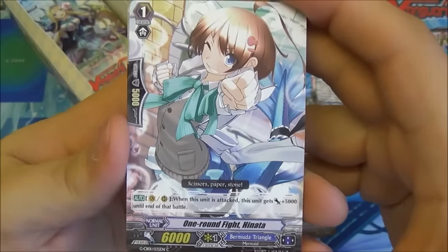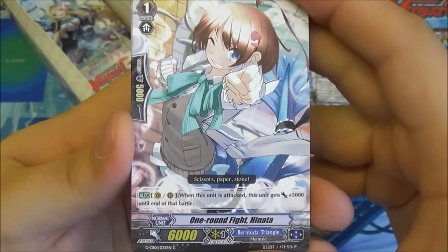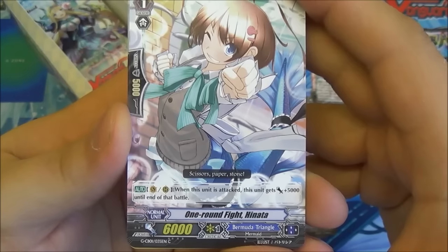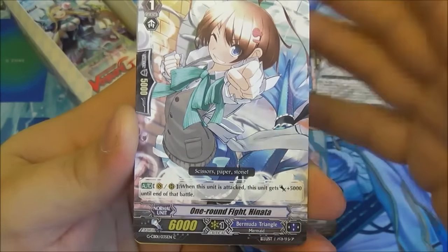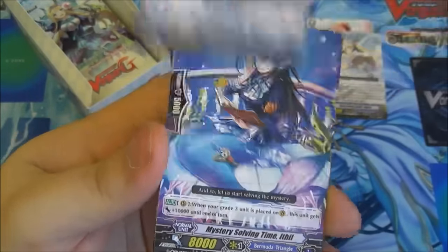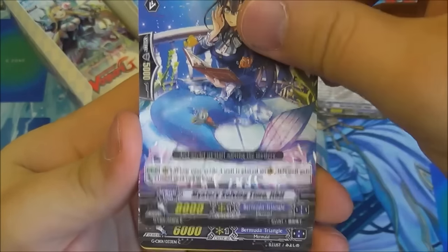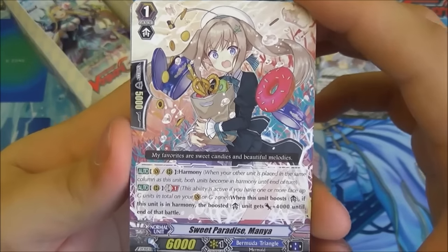Harmony is not as difficult to achieve though. And then we have One Round Fight Atta — when this unit is attacked she gets plus 5k until the end of that battle. It's just a good early Grade 1 to drop down that you don't need to worry too much about having to guard to keep alive. We have another Mystery Solving Time and Sweet Paradise Mania — we've just done that one.